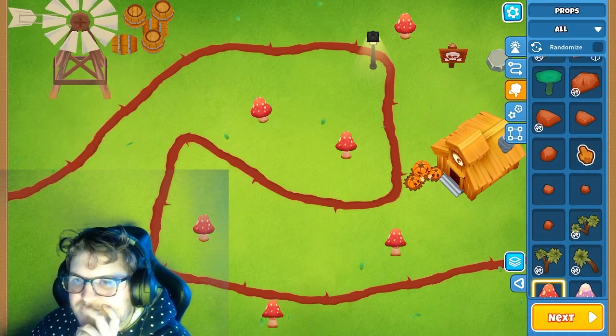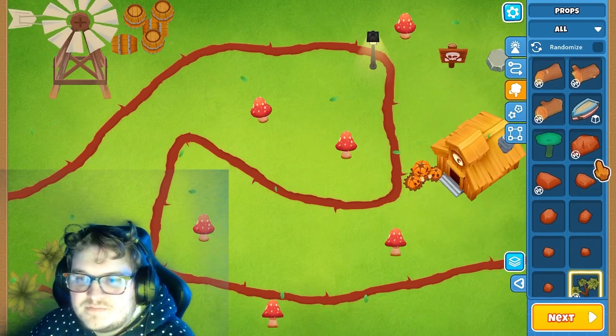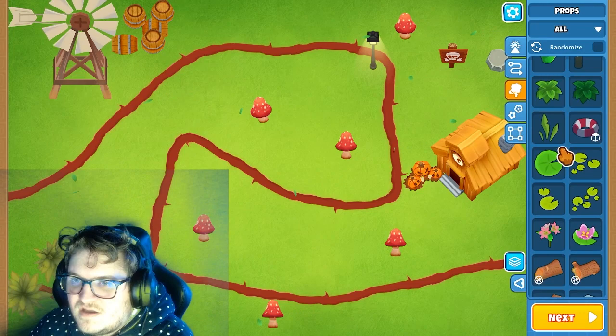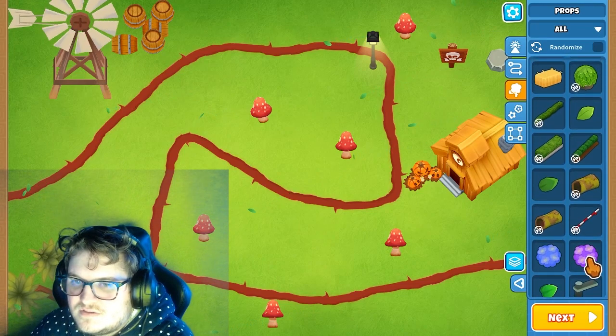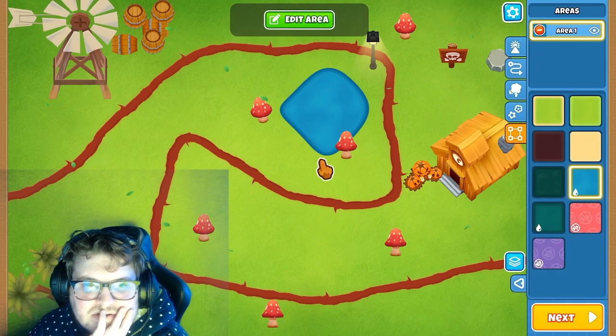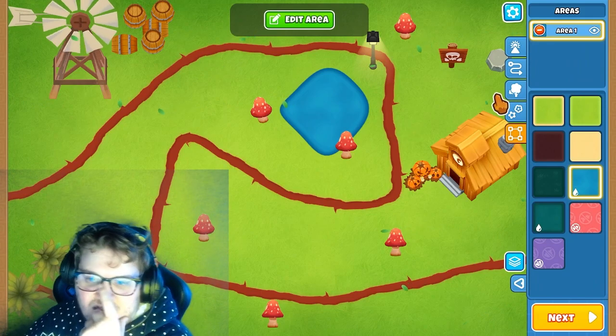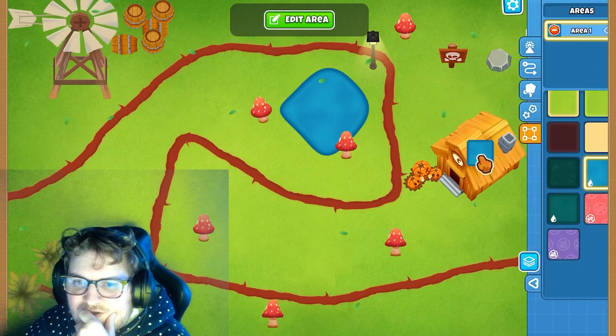That's perfect. Maybe a tree down here — I like this already. If you add some water, yeah, something like this. There we go, something like this. That's cool, right?